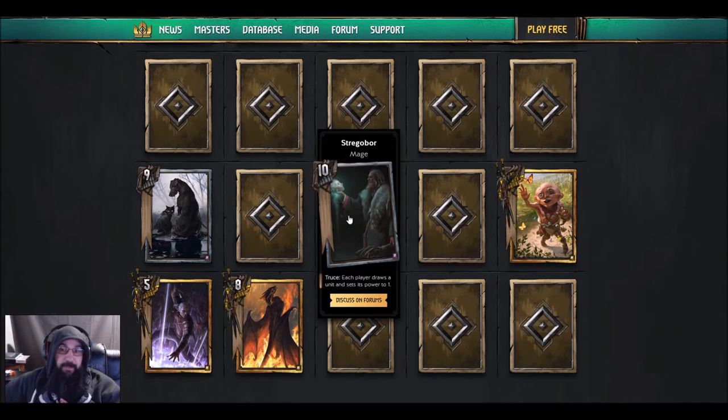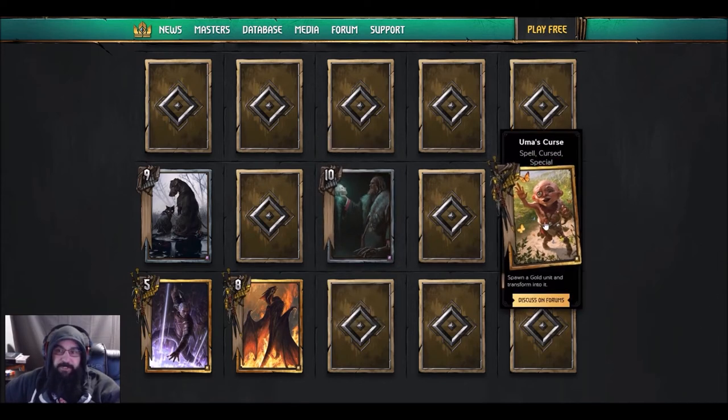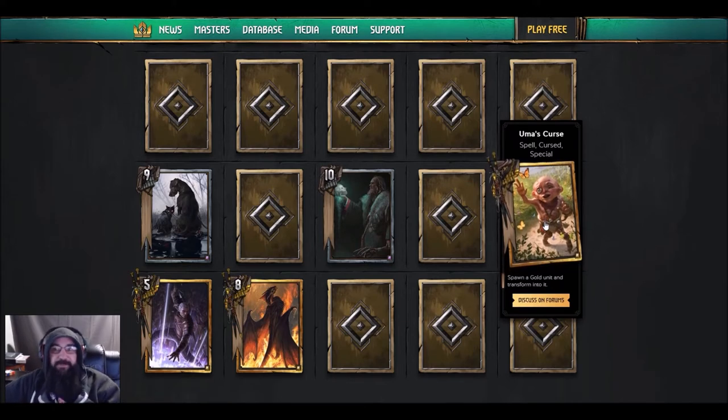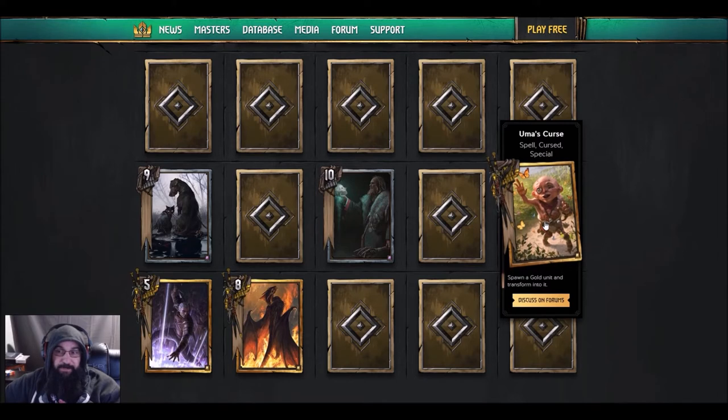If you're going to play mill it seems like a really great card, but I'm not a fan of mill. The artwork on it is incredible. Next one: Uma's Curse — everybody was going pretty bonkers over this one. Spell cursed special: spawn a gold unit and transform into it, so it gives you three copies of any gold in the game and lets you pick from them.